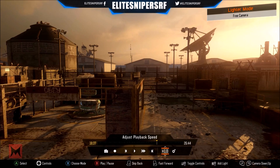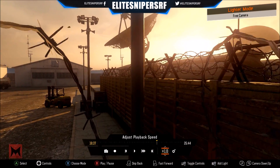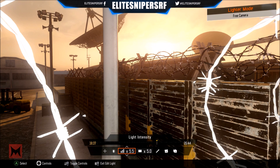In the spawn area in theater mode, you want to go to the right-hand side where the lamp post is, and you want to make sure that lights are turned on — this is the lighter mode. Then what you want to do is place a light here and turn all these options up.